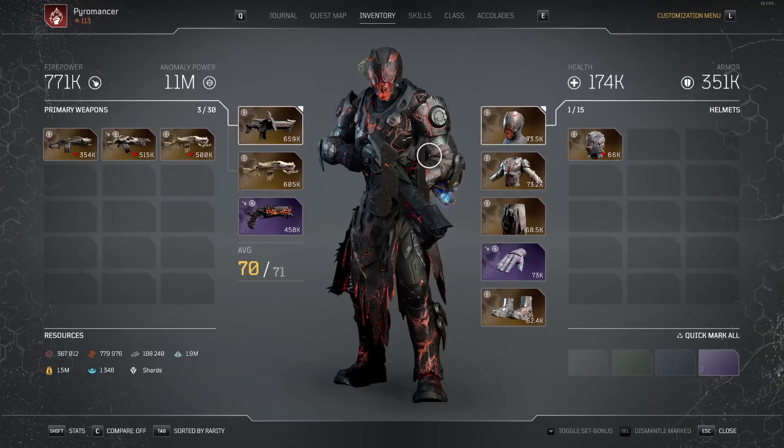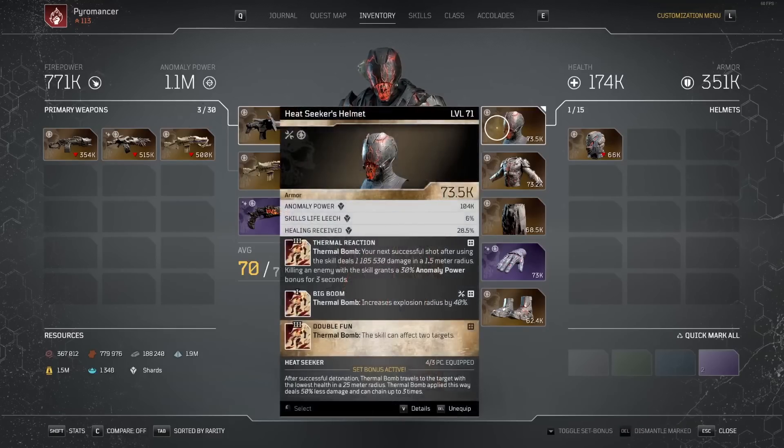Let's look at the Heatseeker set and the rest of our armor. On the Heatseeker's helmet, we're going to keep Thermal Reaction — this is a big damaging source. You can also get shots off in between your two Thermal Bombs to get an extra proc of this. I like to throw Big Boom on here to help out clear speed, though you can swap that to something like Arms and Anomaly if you want more anomaly power. My Apocalypse mod on the helmet was Double Fun, so I can get more Thermal Bomb procs.